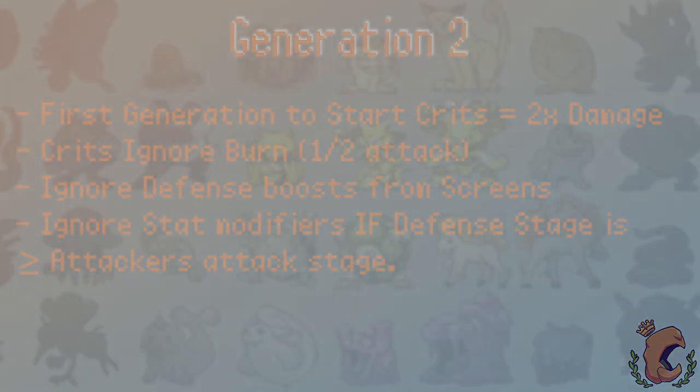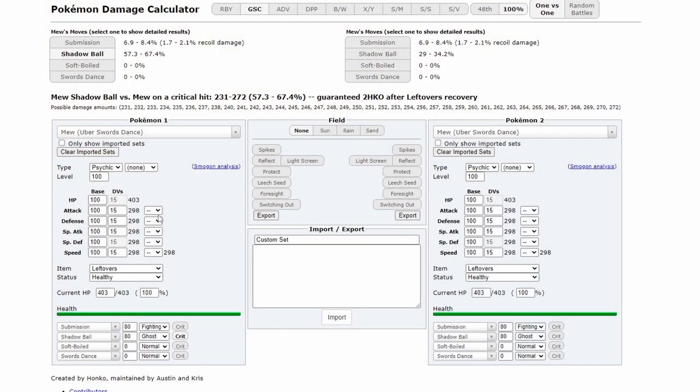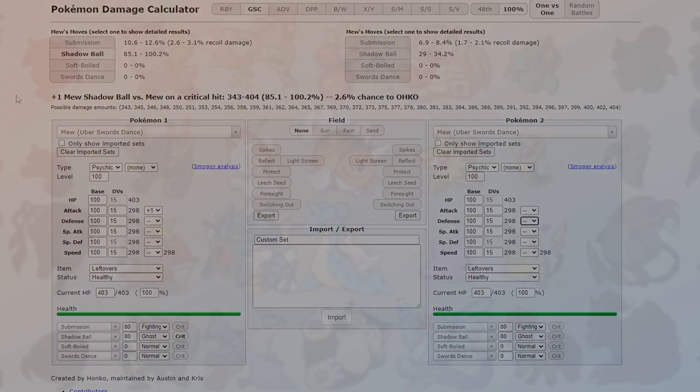Let's look at an example. We have 2 Mews in this damage calc with the same stats and same moves. If we give the attacking Mew plus 1 attack, you'll see that the damage done by Shadow Ball is increased. If we give the defending Mew a boost of plus 1 or even plus 6, you'll see that the crit still has increased damage, but the range stays the same — because it is ignoring the stat boost.